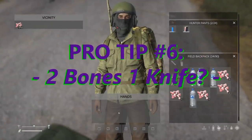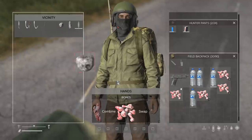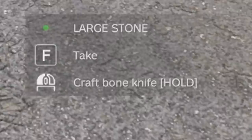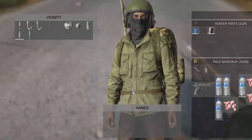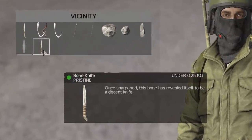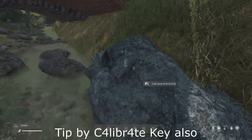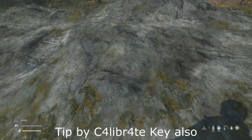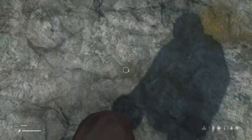The bone knife added in 1.17 is incredibly useful and only requires two bones placed in your hands to be crafted. However, if you combine it with a small stone or a large stone, you only need one bone to craft the bone knife, doubling the amount of knives you can get from the bones. When using a small or large stone, you won't consume them either — just one bone will be consumed. Or if you're feeling extra lazy and don't want to get a stone, you can walk up to most rocks or boulders in the game and craft a bone knife using that, again consuming only one bone.